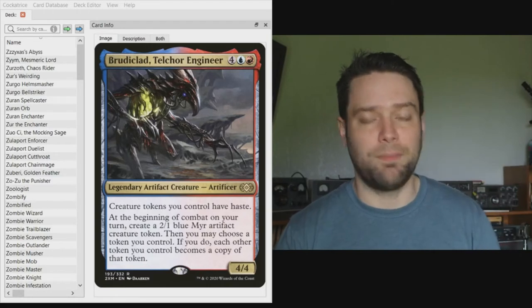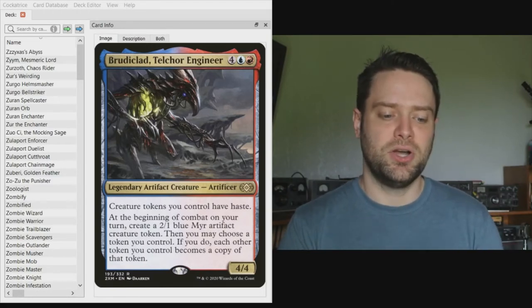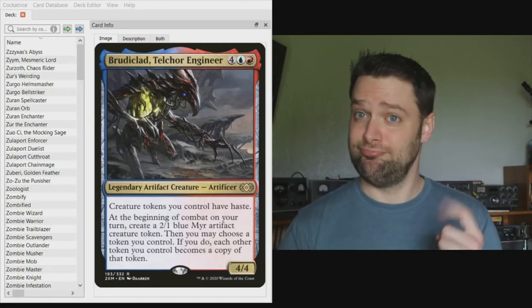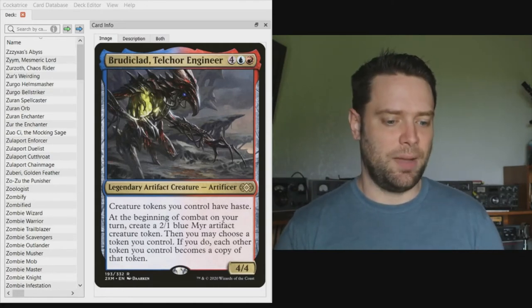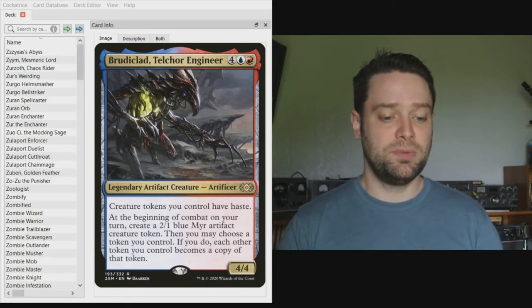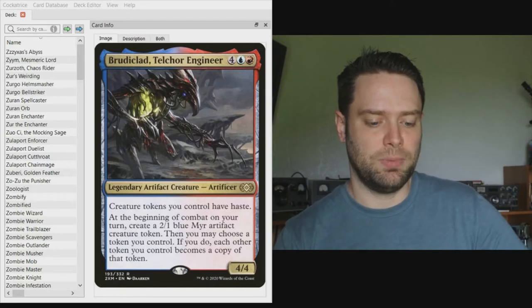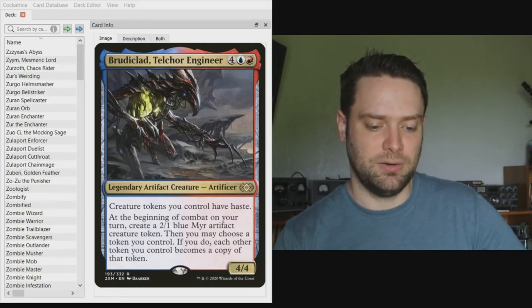Brutaclad is a six-drop, one red one blue, four colorless — a four-four. Creature tokens you control have haste. At the beginning of combat on your turn, create a two-one blue murk artifact creature token. You may choose a token you control; if you do, each other token you control becomes a copy of that token.